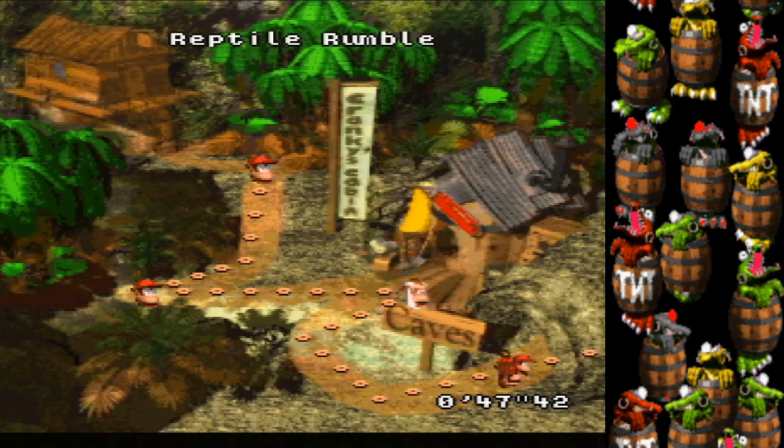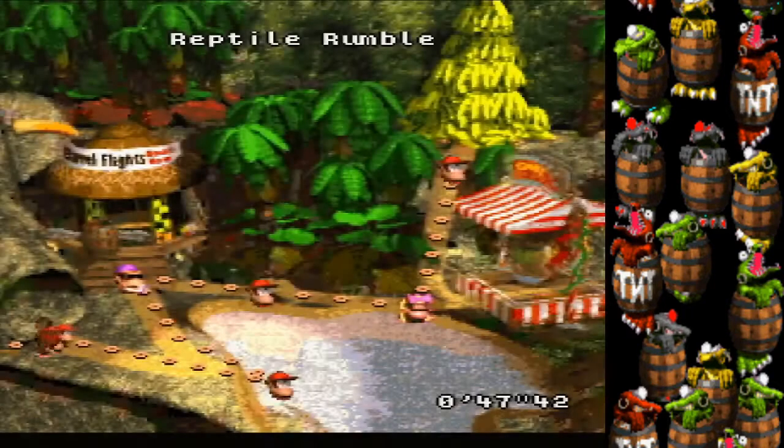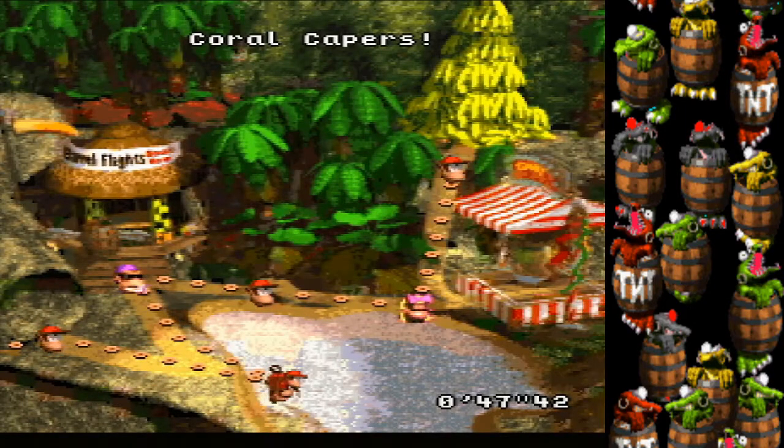Reptile Rumble is a pretty difficult stage but there are no big skips, so I'm not going to talk about it. Same with Coral Capers — most water levels have no big skips. Barrel Cannon Canyon is interesting however, because you can skip the whole level with a bunch of developer barrels.